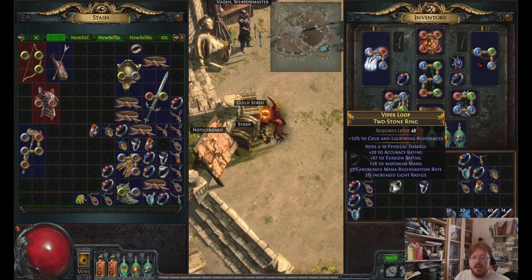The accuracy light radius roll is total garbage. That was added to make items tougher to roll, because I think Chris stated that item inflation — how quickly people acquired gear — was happening too quickly for them. So they added some of these sort of trash mods that aren't bad, do something, but aren't that great. Now this has 67 evasion, which for most characters in the game either are based on evasion or IR. So that's a good roll. That's like getting free armor, basically.